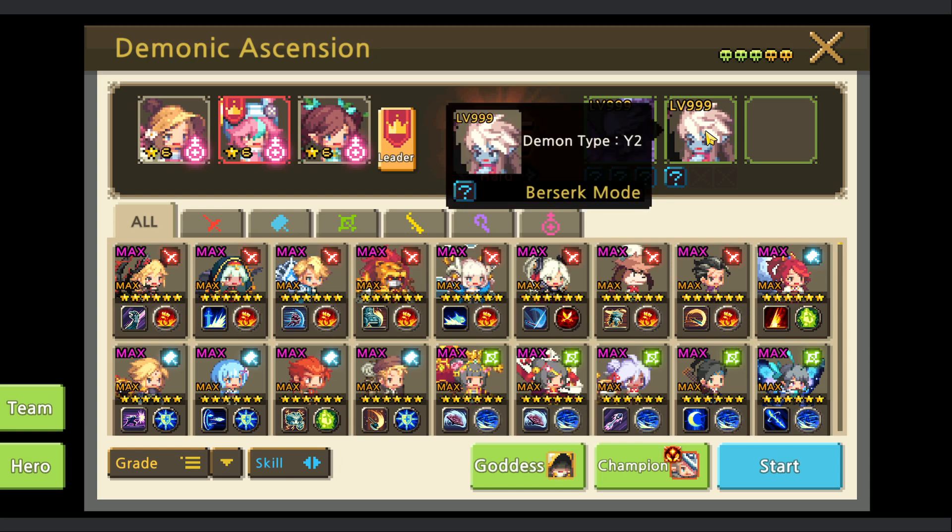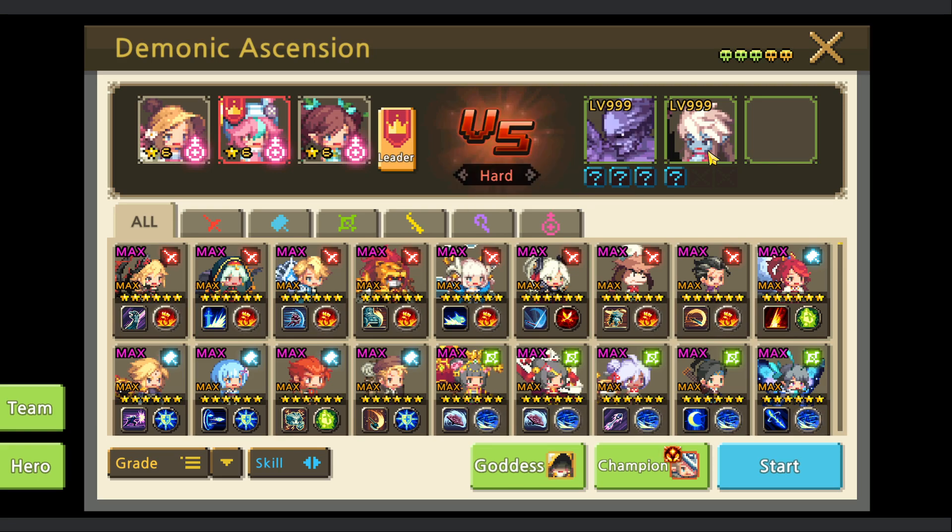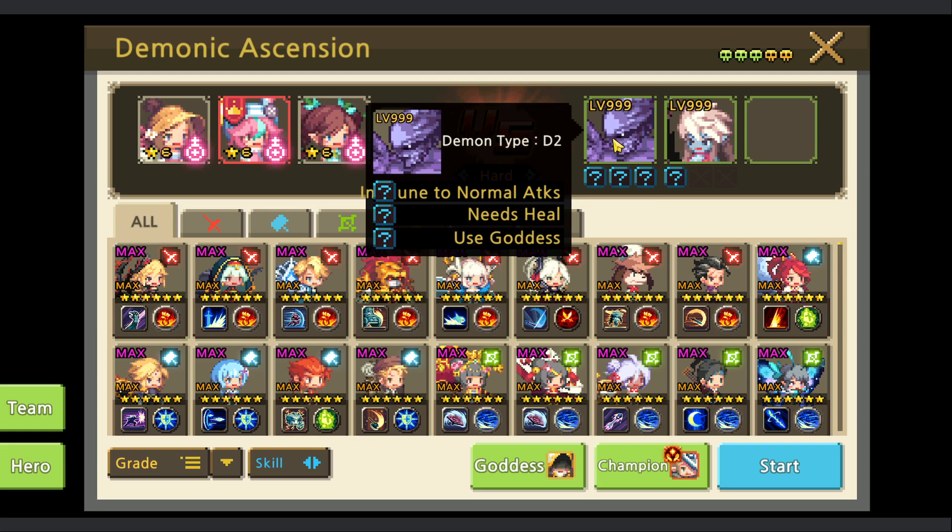Yuria is a demon type - we cannot deal damage to her. She only dies if Demon D dies, so we need a lot of healing.